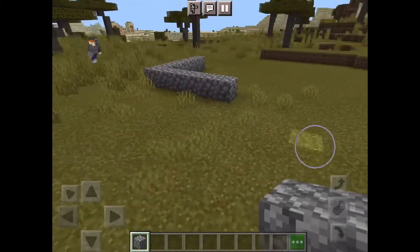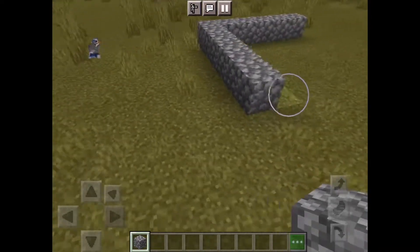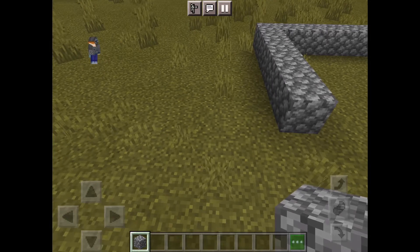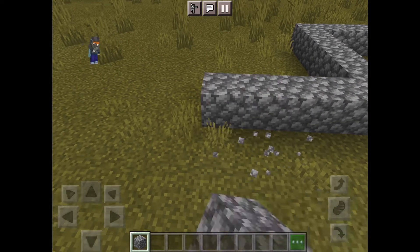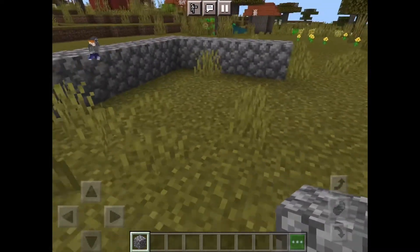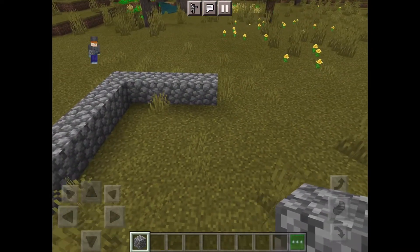Now, once you've done this, you're going to build five blocks over, but since you've already got this little one block here it's probably only four. Now once you've got the basic shape, you can extend this back wall out to as long as you like. I'm going to take this out 10 blocks.